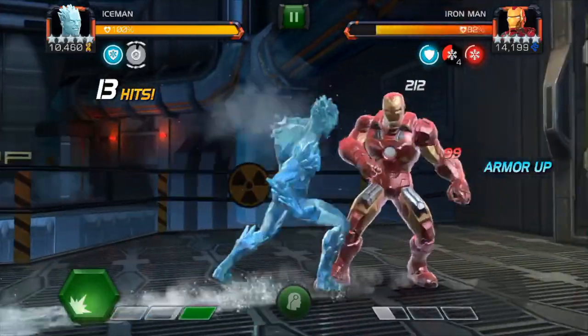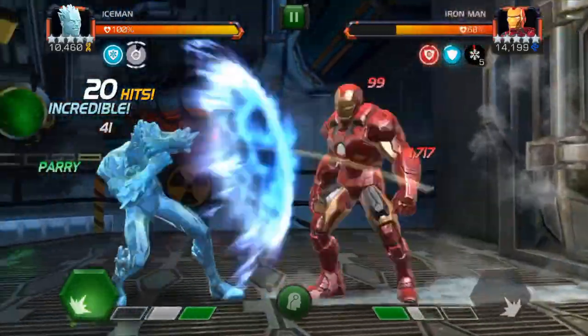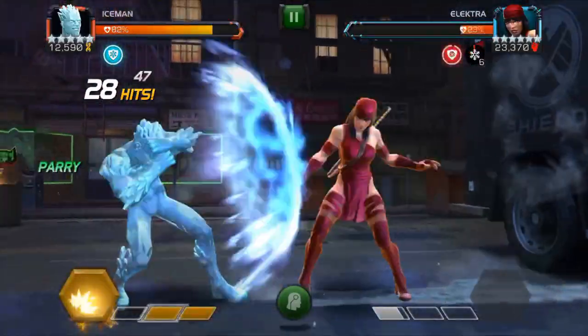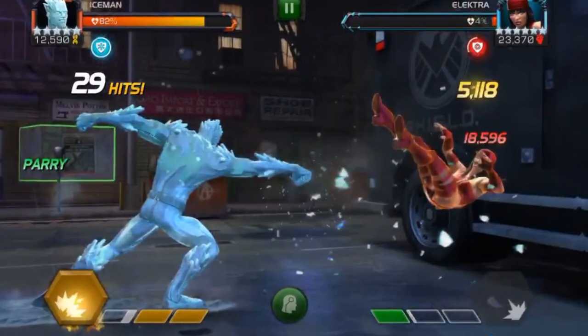What you need to know is, when you start stacking the passive Frostbite debuffs, your goal should be to let them run their timers almost out and then hit the opponent with a heavy attack. This allows as much damage over time as you can squeeze out of them, and then a burst of extra damage when you hit them with the heavy — about 25% extra damage.